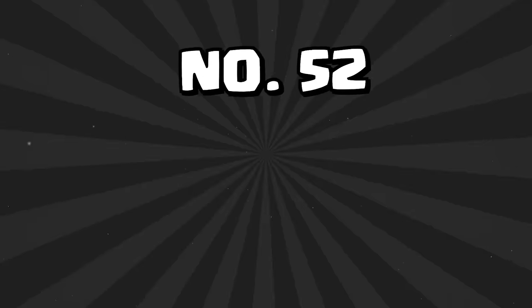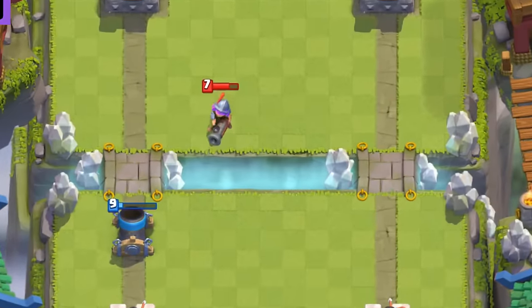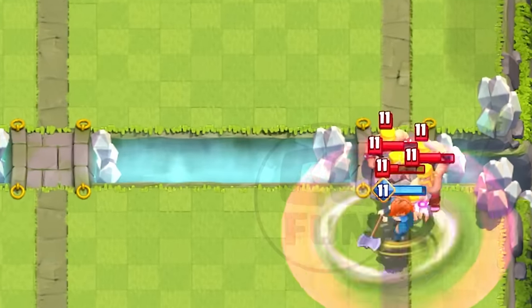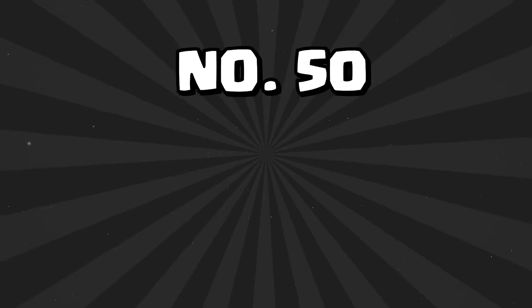At number 53 is the Dark Prince — much better than the regular Prince because of his splash damage and charging ability. It's just not in a really good deck right now; Double Prince is not as good as it used to be, and outside of that there are just much better options. At number 52 is the Mortar. I really don't think the Evolved Mortar is that good — there are just so many Royal Recruits and so much spammy stuff that beats it. I know it's controversial, but the Evolved Mortar is honestly a mid-tier card. At number 51 is the Valkyrie — the Valkyrie Evolution is one of the worst evolutions in the game right now. She's decent without her Evolution, but she gets outclassed by a lot of other mini-tank cards.